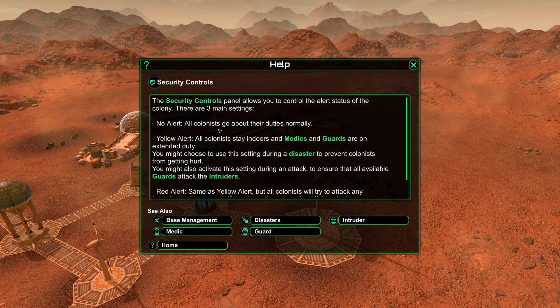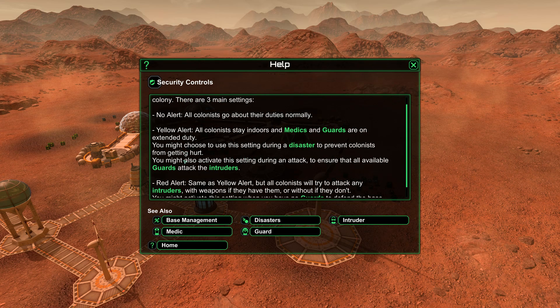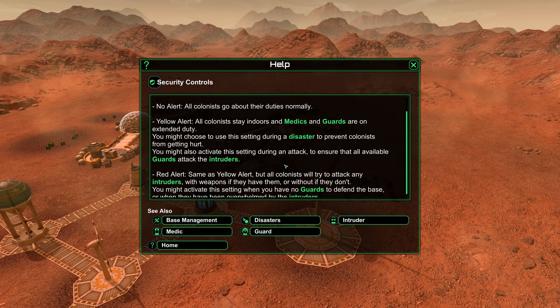No alert — all colonists go about their duties normally. Yellow alert — all colonists stay indoors and medics and guards are on extended duty. So we probably don't want people outside, and we didn't finish that storage room, so all our stuff is outside. It's going to deteriorate in the dust storm. You might choose to use this setting during a disaster to prevent colonists from getting hurt, or during an attack to ensure all available guards attack intruders.